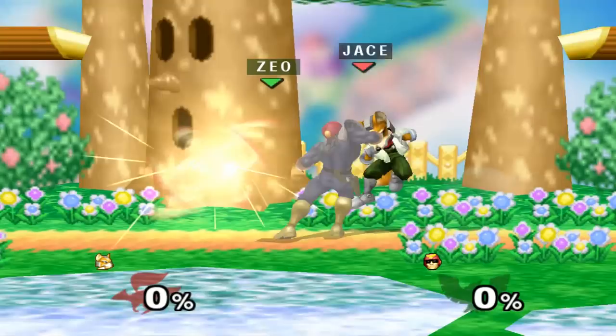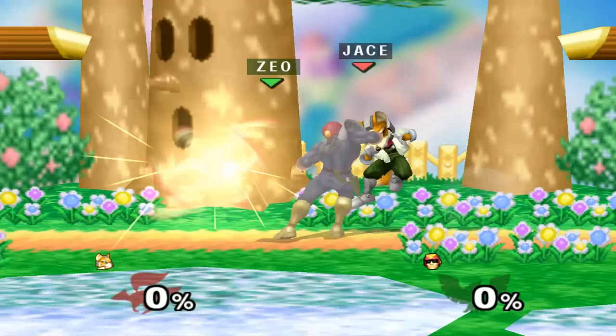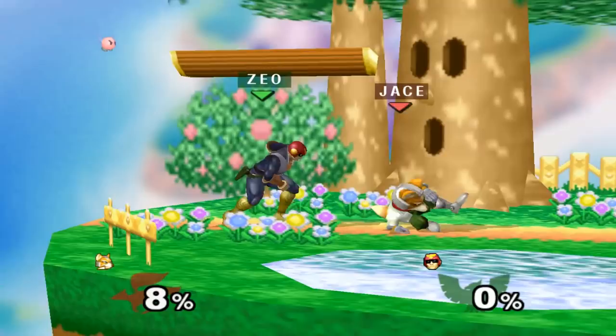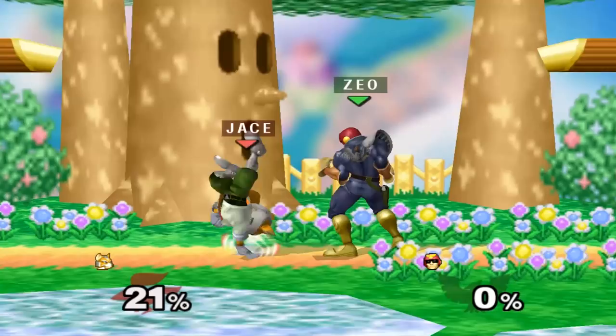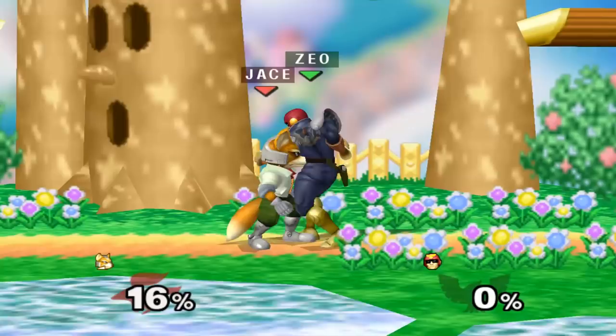The second method is the reaction tech chase method. After a throw, you want to start by dashing forward, immediately wave dashing, and then reacting to any option that they do. You can usually throw out a jab to cover mistech and still get the other techs as well. Now, this is the most difficult method because of how hard it is to react to tech-in-place, but there are also ways to circumvent that, such as shielding the incoming shine or dashing away from it.